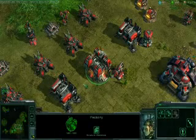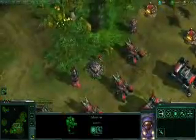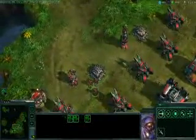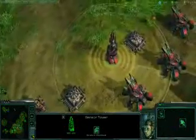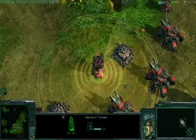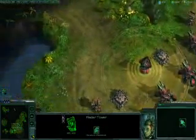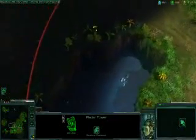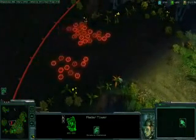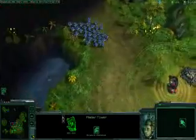Base defenses are still very important to the Terrans. We've got our bunkers, which of course will load up with our infantry. In addition, the Terrans have a new base defense — this is the sensor tower, which the Terrans can upgrade into a radar tower. The regular sensor tower detects enemy cloakers, but the radar tower allows Terran players to see enemy units moving in the fog of war. This is a powerful new ability that allows the Terrans to detect approaching enemy attackers and prepare for enemy ambushes.